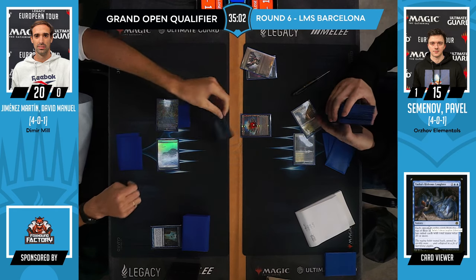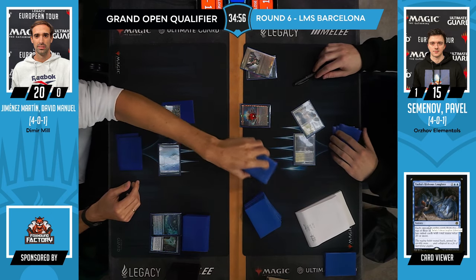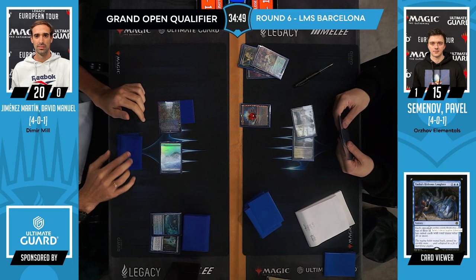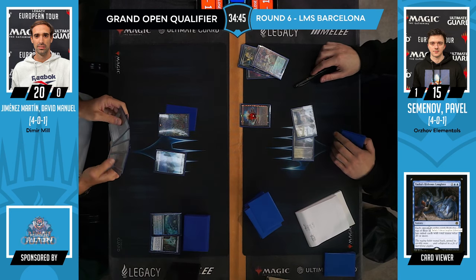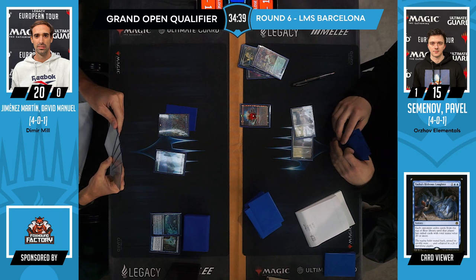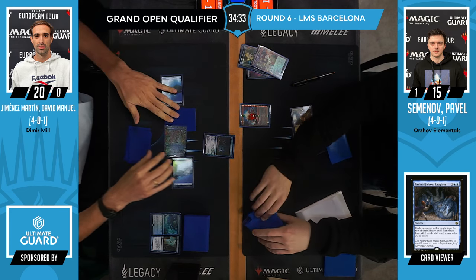What's going to be very important here is how fast is Pavel's hand — does he have the Stoneforge, does he have whatever aggressive elements his deck might have? We see a couple of cards milled over, and yeah, draw from Manuel, untapped. We might see just Slam Tasha's — it might actually be the best opening to Slam Tasha's. He's still considering his options, but yeah, Tasha's, he will.